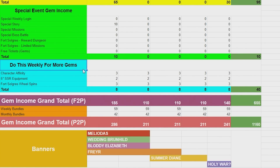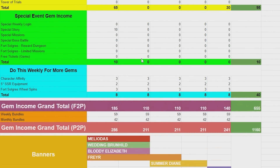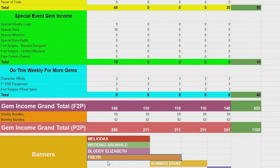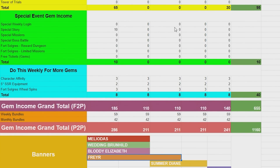Moving forward, do this weekly for more gems: character affinity, five-star your SSR equipment, Fort Soldier's Wheel spins — all that still stands, and it's 40 gems for all these weeks now. For everyone asking from my last video: everything ends on 7/12, so you still have time. Freyr will drop today and he lasts all the way till 7/19 — he's a two-week banner.